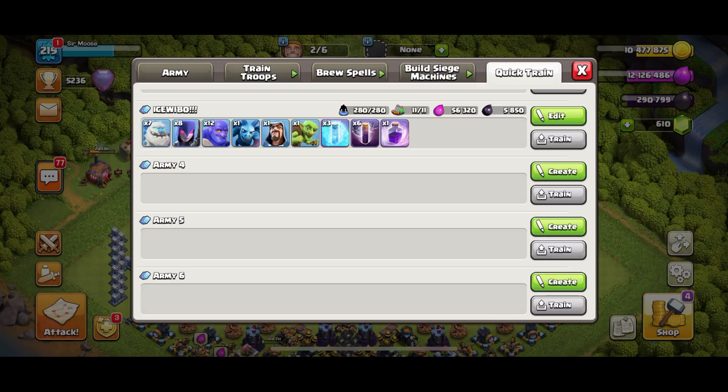One minion called Mike — Mike is overpowered, he's like an airborne terminator. He will bring in three stars if you give him the chance. Next we've got one wizard and one beautiful goblin — that is Gary the Goblin. Gary and Mike are the dream team. Your spells are going to be three freezes, six bat spells, and one rage spell. You can drop one bat spell for a poison spell and see how you get on.